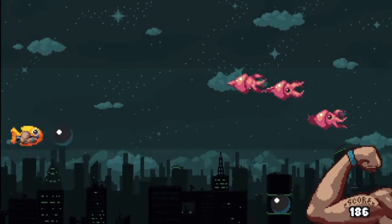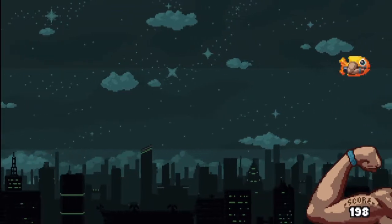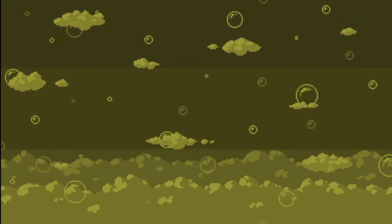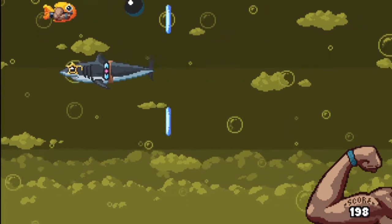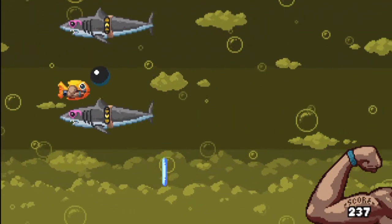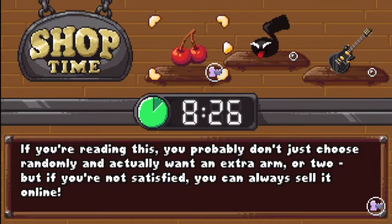As soon as you take damage you lose a life — you die in one hit. But you also lose your power-up. Now I'm shooting slow-moving bullets, which means I'm firing slow-moving cannonballs. That's not a good combination. I'm just gonna avoid the lasers that the sharks fire for some reason. Again, nothing makes sense in this game. It's brilliant.